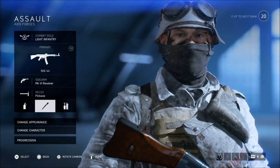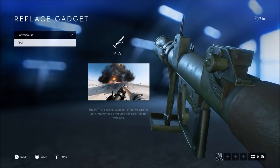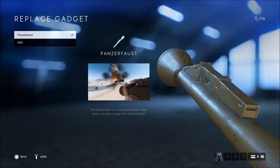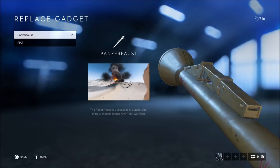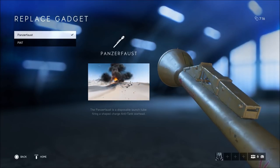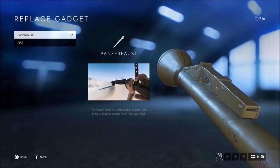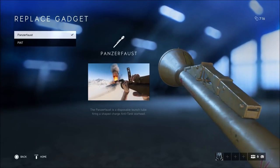Moving into the gadgets, starting off with the first gadget, you have two options. The PI-80 is a rocket launcher effective against both infantry and armored vehicles. Then the one I use, the Panzerfaust — a disposable launch tube firing a shaped charge anti-tank warhead. That is the main reason I use this gadget: not only is it good against light infantry vehicles, but it's also really good against heavy armored tanks. Two shots to the back of a tank or to a weak spot and you can easily kill them. I find this incredibly usable and useful on the battlefield, which is why I go with the Panzerfaust.